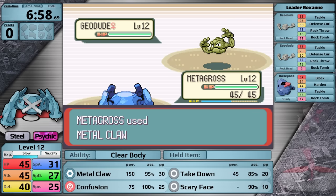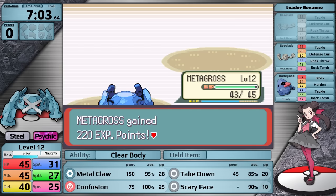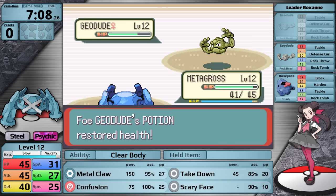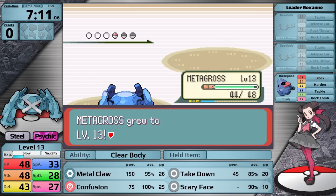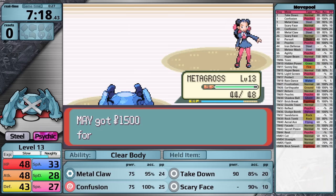Her first Pokemon is a level 12 Geodude. I go for Metal Claw, taking it down to red health, then get hit by Rock Tomb — but this cannot lower my speed. The AI continues spamming this move because it wants to lower my speed and doesn't understand that Clear Body is preventing it. This is actually a disadvantage for Metagross because if they weren't using Rock moves they would do a little less damage. Either way, her Pokemon just can't do enough damage. I level up to 13, she sends in Nosepass. I do more than half in a single hit, Rock Tomb misses, its Oran Berry restores some health, but Metagross crits — easy first win. A 10% attack boost is really nice, and I do the optional rival battle, two-shotting both his Pokemon with Confusion.